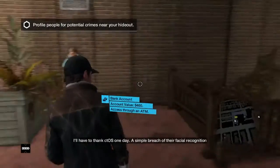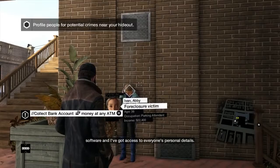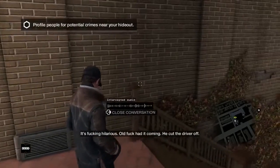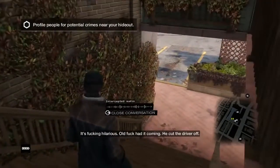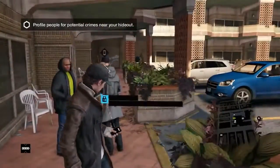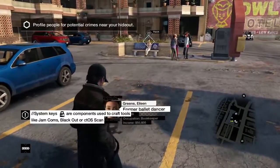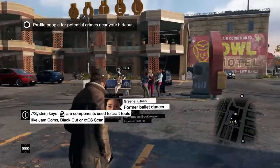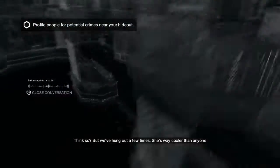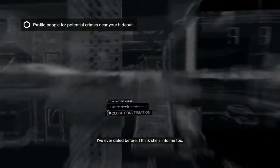Now we move on to the profile system. You press Square or X to bring up a little profile overlay showing someone's name, age, occupation, and income - which is quite scary. It's a tool on the character's phone that detects people's faces and gets loads of information about them. It's actually quite relevant because we've got cameras everywhere, Google tracking emails and phone numbers - it's a bit weird and relevant to real life.